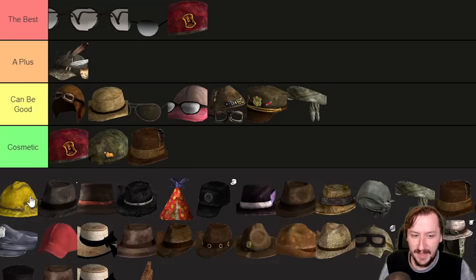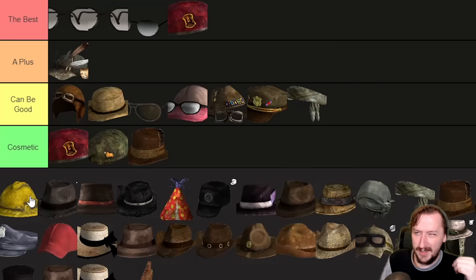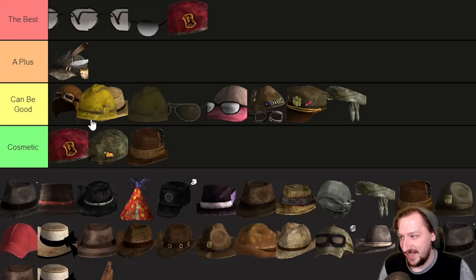Then we have the Construction Helmet. You can find these in a couple of DLCs — Old World Blues, The Lonesome Road, and Dead Money. This one protects you for two and weighs three. Two armor isn't really that great — it's okay for headgear, but it doesn't come with any other bonuses. So I think I'm going to put this in like the A-plus if you want to wear it, but it's on the very low end, or like the 'it can be good' tier.